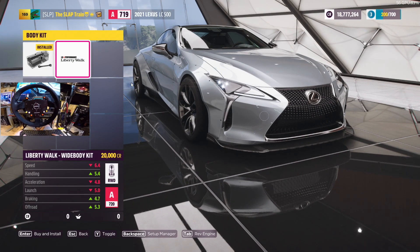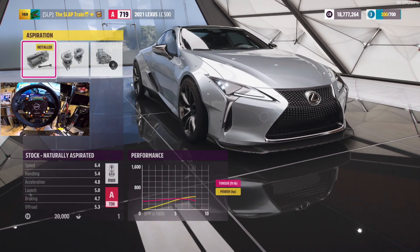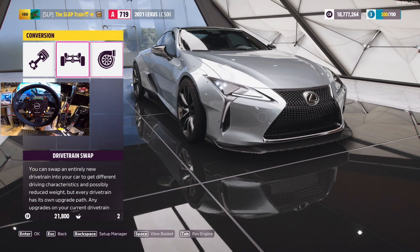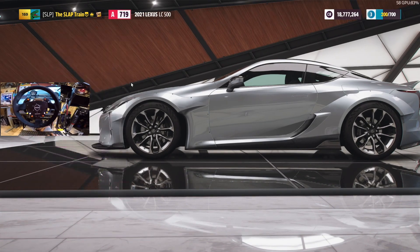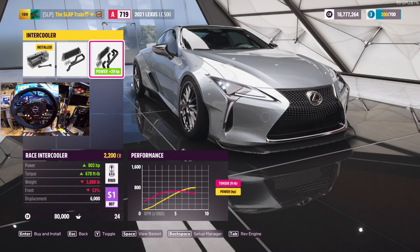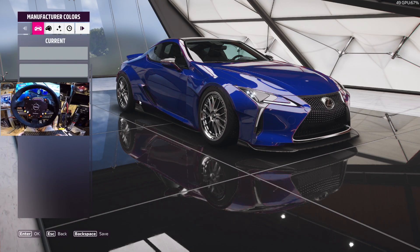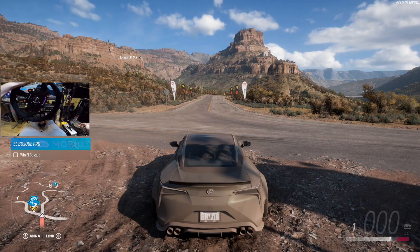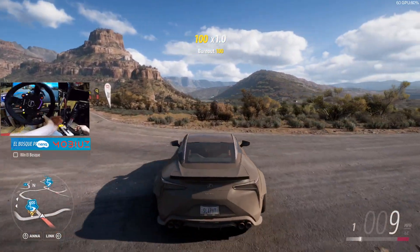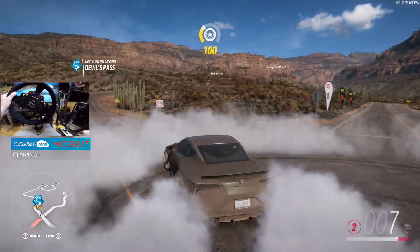Wide body kit - Liberty Walk! Yeah, that's actually quite nice, I do like that. We're going to go ahead and throw the twin turbos on it because I want to see the full anti-lag. Last episode we did drift tires - we're going to do snow tires for this one. 802 horsepower - perfect, that's exactly what I wanted. This red is nice, but look at this goldish color - whatever that is, I kind of like that a lot.